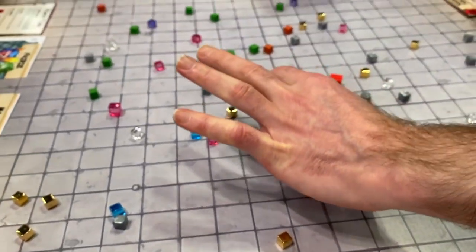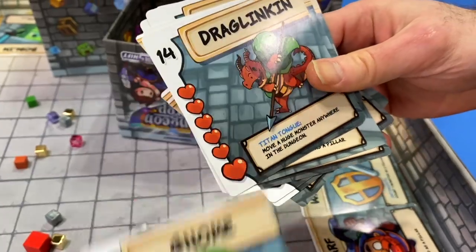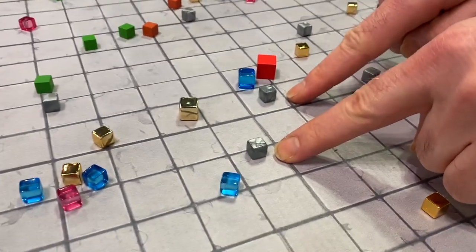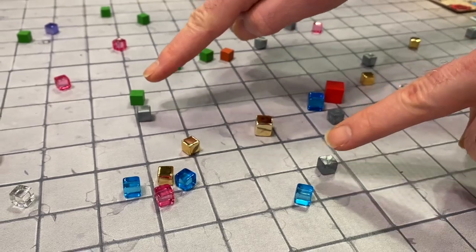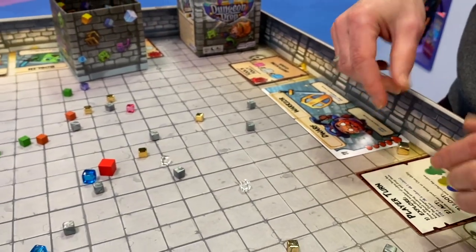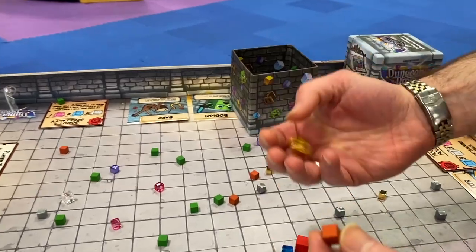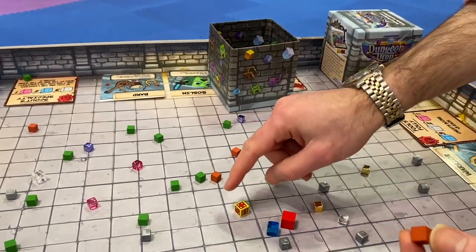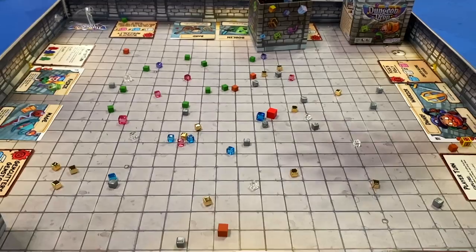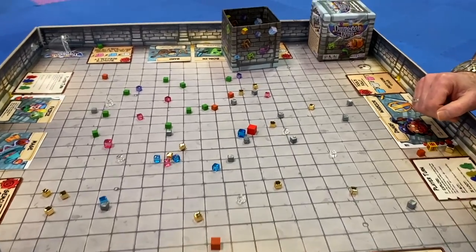On your turn, reach into the box and drop more loot into the dungeon, then invoke one of your two character abilities — for example, as a Half-Orc Rope Master you can flick a monster to a different location. The magic of the game is triangulating a dungeon room with silver cubes: two make a wall, but three make a room, and you collect all the loot inside. Over three rounds, collect loot matching your quest, get gold and treasure chests — it's a completely different style of tabletop game using physical bits rather than cards or a board.